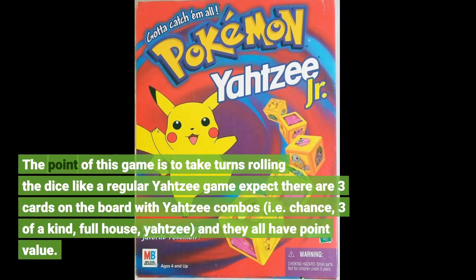The point of this game is to take turns rolling the dice like a regular Yahtzee game, except there are three cards on the board with Yahtzee combos — i.e., chance, three of a kind, full house, Yahtzee — and they all have point values.